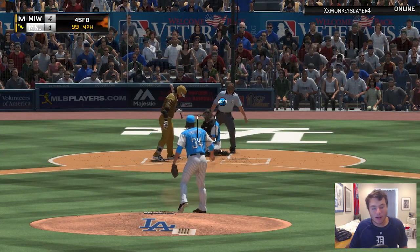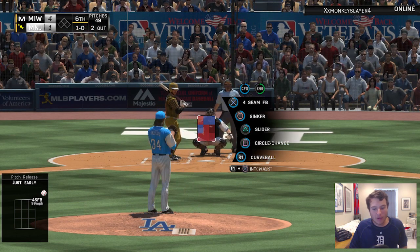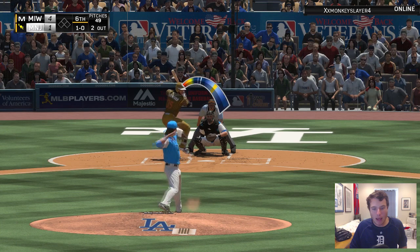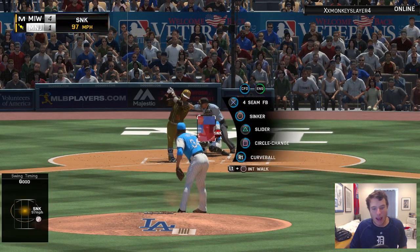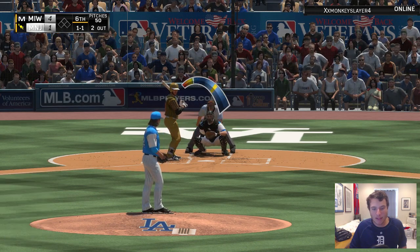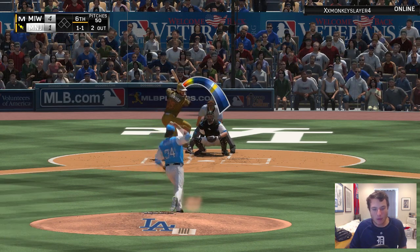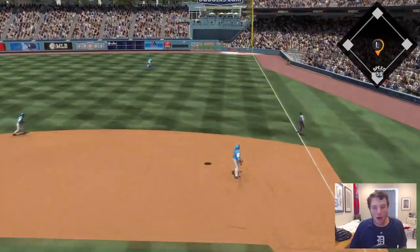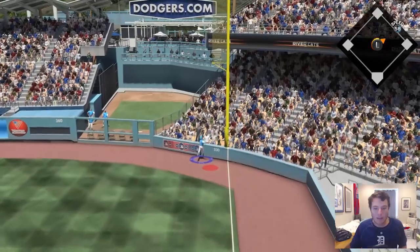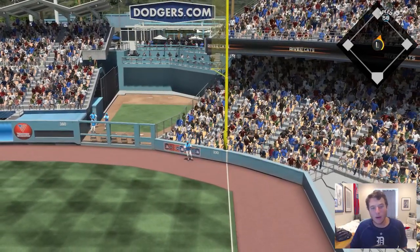We're going to try and get these last couple of outs, see if we can get him through this game and give him a couple more insurance runs. That's going to be strike one — going with the fastball in on the hands, see if we can get him to swing and miss. That is right down the middle, down the line — let's see if we can make a play on that.